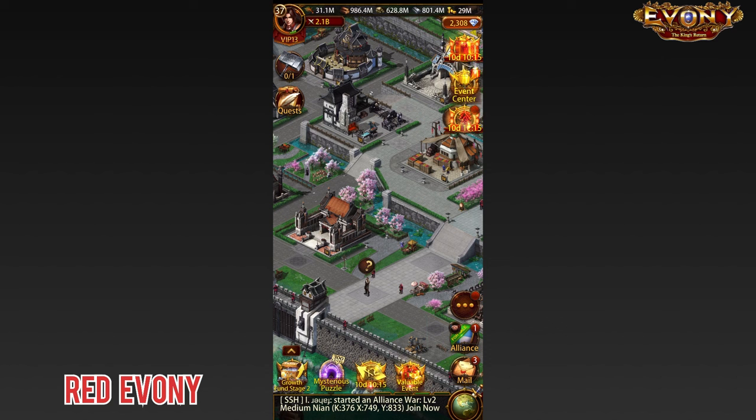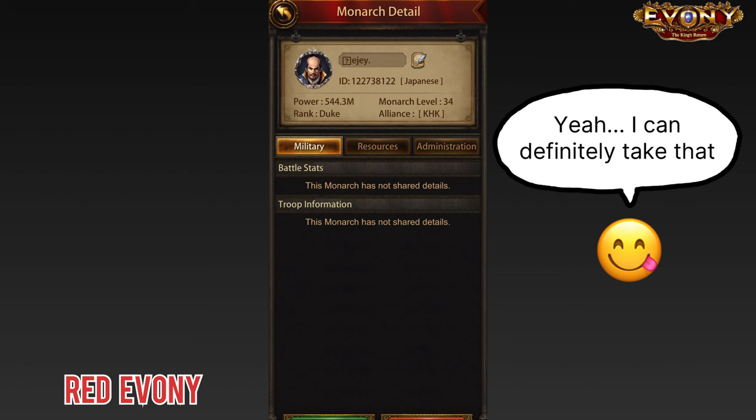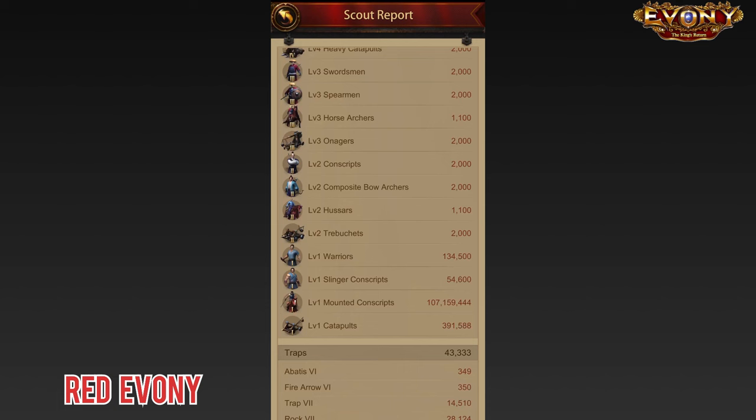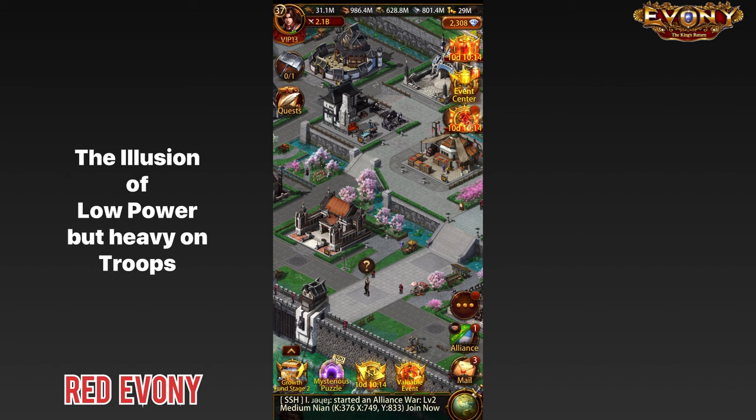Enter the T1 trap. You see a keep that is unbubbled, you scope it out, you look at the power and think to yourself: yeah, there's not much power in there, I can definitely take that. You go over to the keep, you don't scout, you hit it straight up — and you splat. Then you look at the reports and find a ton of T1 troops in there. That is basically what the T1 trap is. It sets up the illusion of low power but is extremely heavy on troops, and in those kinds of situations it definitely works.